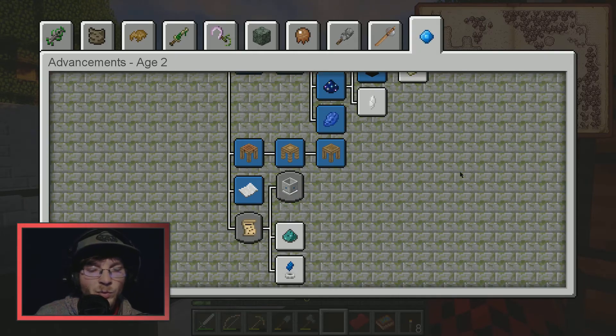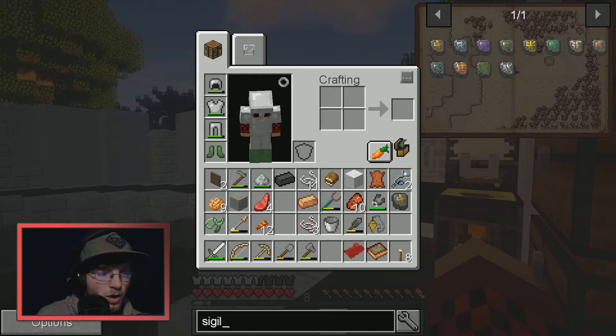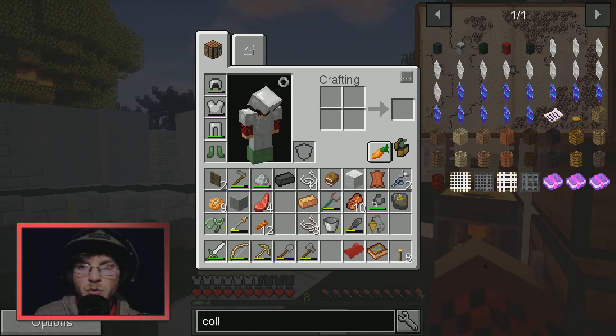Going to age two, and we're going to want to make the constellation paper — acquire constellation paper to fill the information in your astral sorcery journal by right-clicking while holding the journal. I still don't exactly know how we're supposed to make that.